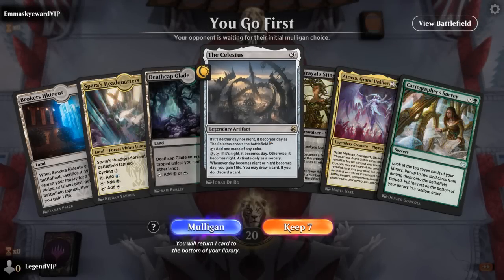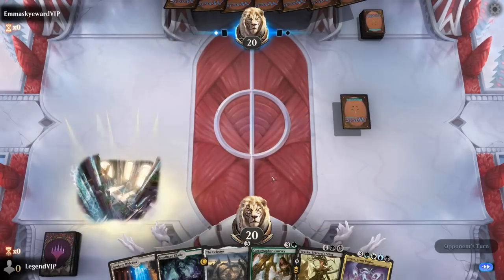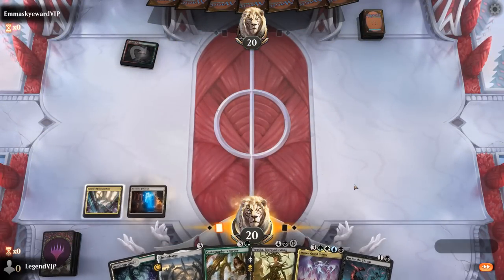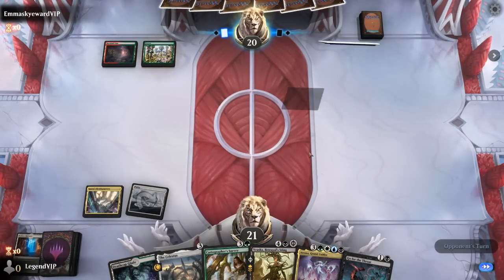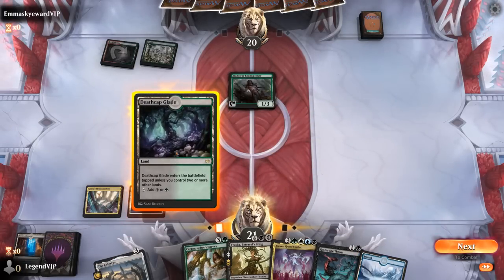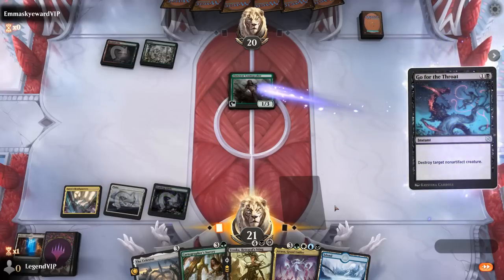We're on the play with a keepable hand. Sequencing — I won't be able to get a black source early, so Headquarters is fine. Opponent is red-green with a Llanowar Loamspeaker. Could Go for the Throat to prevent an early Halana-Alena, or go Celestus — about as good as Survey next turn if we hit our land drop for Atraxa on turn 5. Let's just prevent the early ramp.